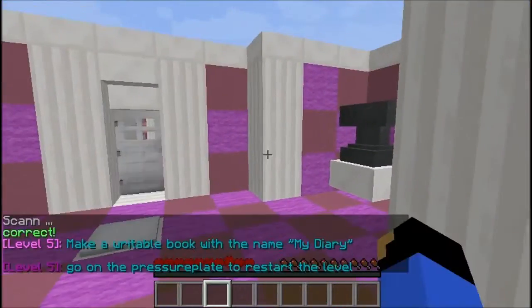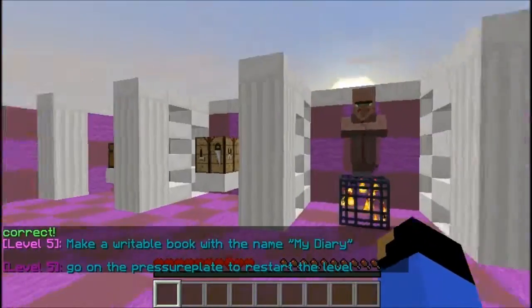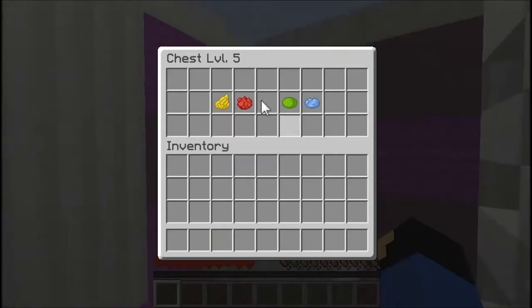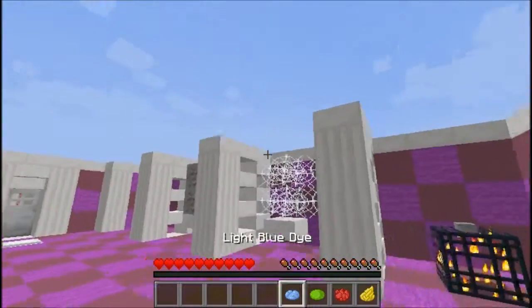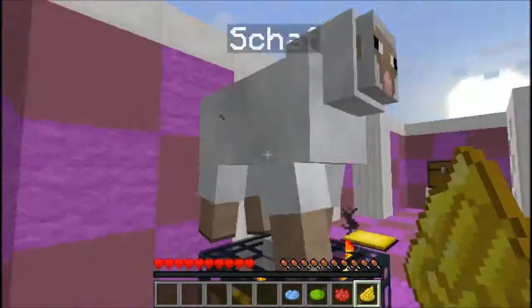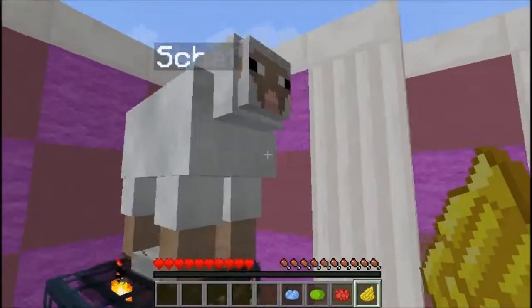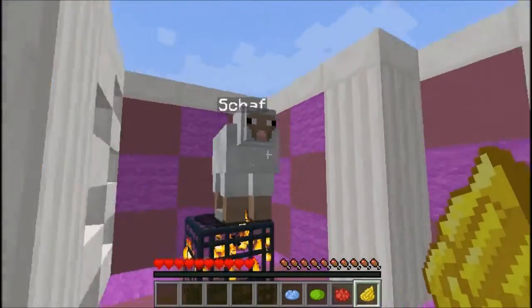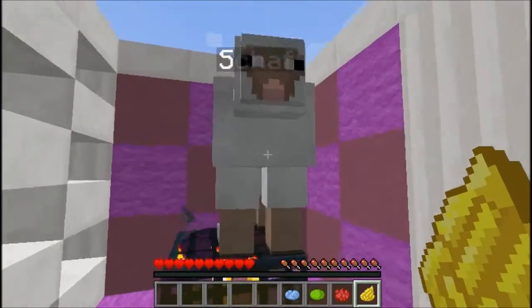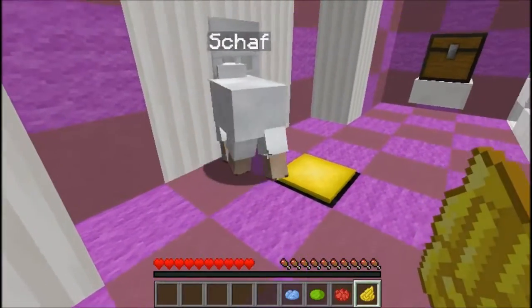Now it's medium level. Make a writable book with the name 'My Diary.' What can you trade? Yellow wool. So I got yellow. Ooh, sheep! Schcaff! I think you and Shani would be good friends, because you both start with S. Unfortunately sheep, you're never gonna get to meet him. Sheeps just do not care, whatsoever.